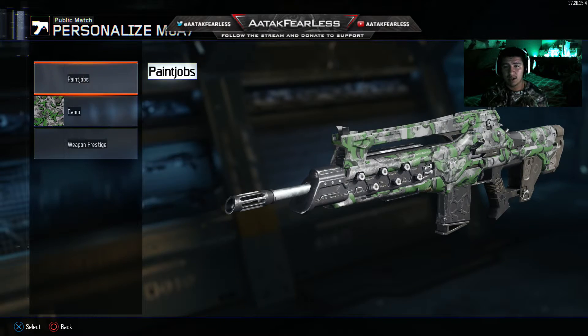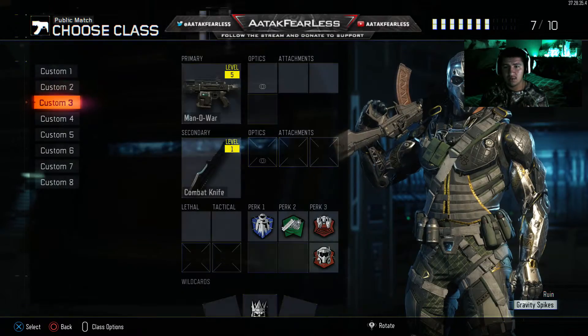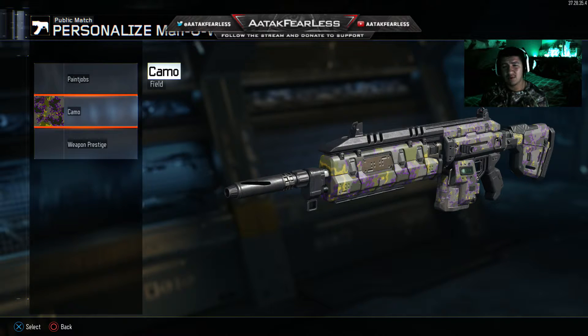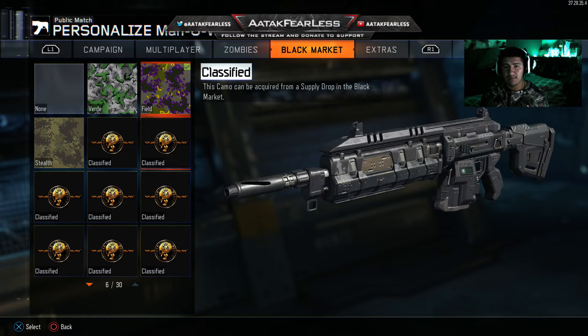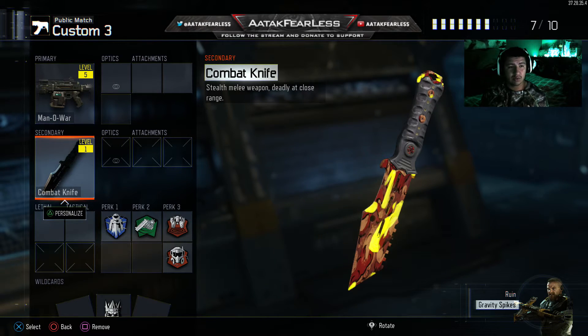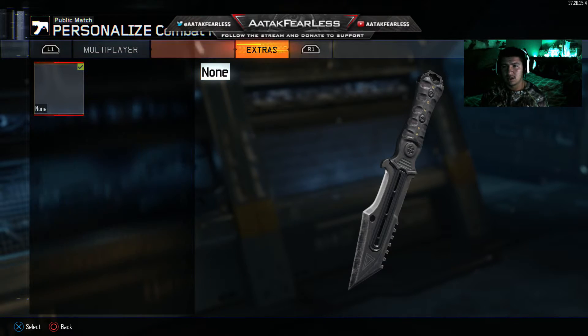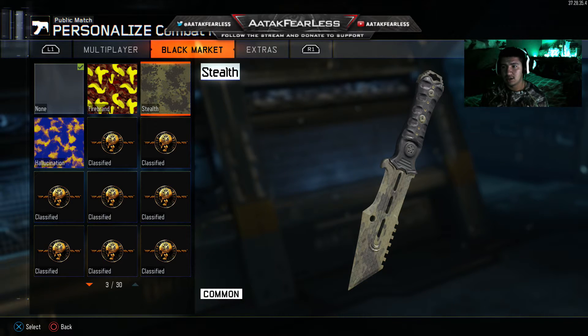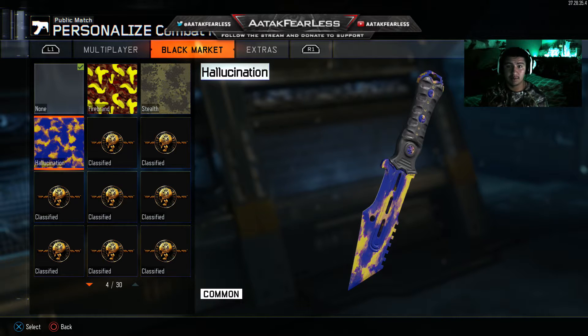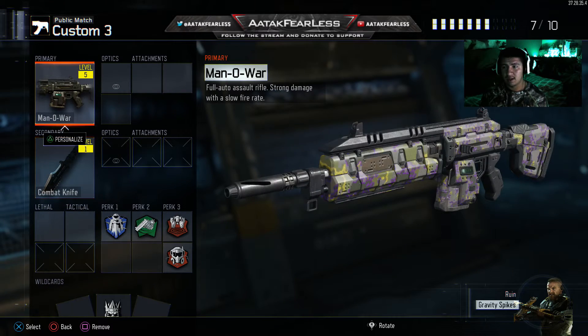Then we go to the M8 — we got two camos, Red Verde and Stealth. I don't really like Stealth so I'm gonna be using the red one instead. Then we go to the Man of War — we got like three of them: Red, Field, and Stealth again. Since I might be using Stealth on the M8 already, I'll use this one for the Man of War. It's kind of like lightning in purple and yellow, sounds pretty dope. Then the best one is gonna be the knife — I actually got three camos for it: Firebrand, Stealth, and one more. Not sure which one looks better — one's blue, one's red — but I'm just gonna keep the fire one.